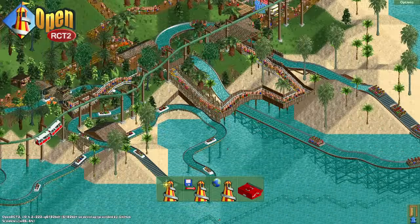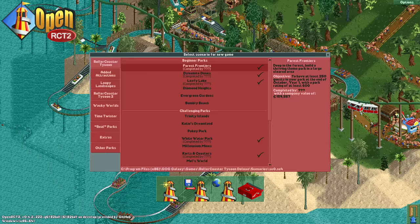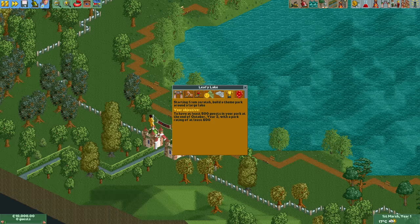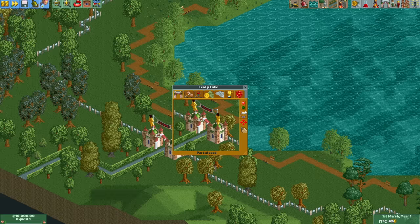Hello everyone and welcome to another video. Today we're going to play Leafy Lake and trust me when I say that we're going to do some really groundbreaking stuff in this one, literally. To be able to afford all of that the first thing we're going to do is set the entrance price to 60 bucks, as that's the minimum that guests are able to spawn with.